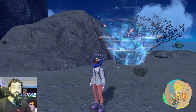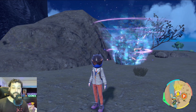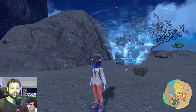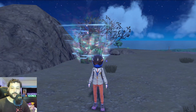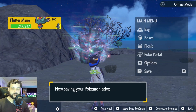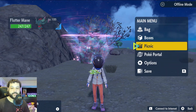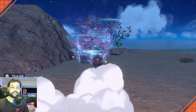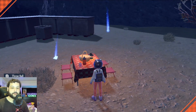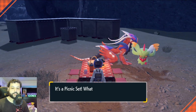The Charizard raid drops tons of great items — extra large candies, large candies, ability patches which sell for a ton, lots of Calciums, and Dragon Tera shards. We want as many items as possible, so first save your game, then we're going to make a picnic using a sandwich recipe that increases the raid item drop. This lasts for a whole 30 minutes.